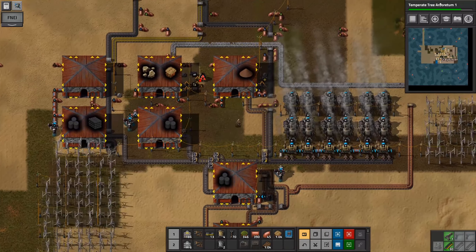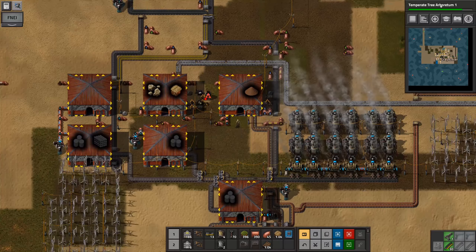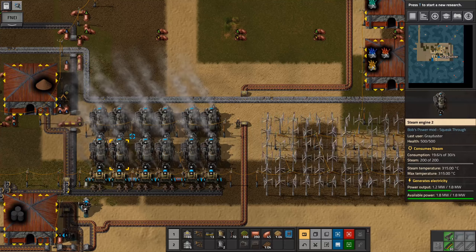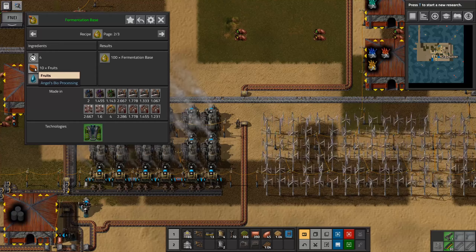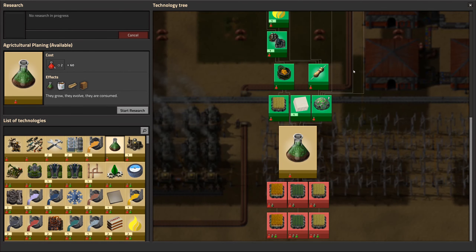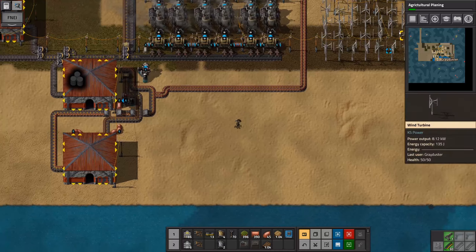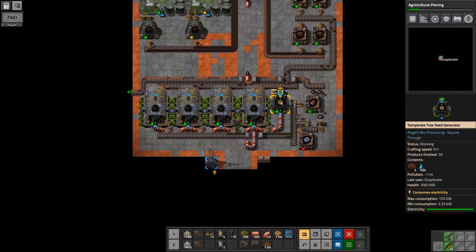So the temperate arboretum is done. We'll get that side of things done, and then we'll start researching the gardens and the farms. That's now complete, so we should just be able to go and research the other thing, which is ethanol, fermentation base, fruits. So we want desert farming, which means we need agricultural planning first. That's going to go pretty quickly because it's red science.